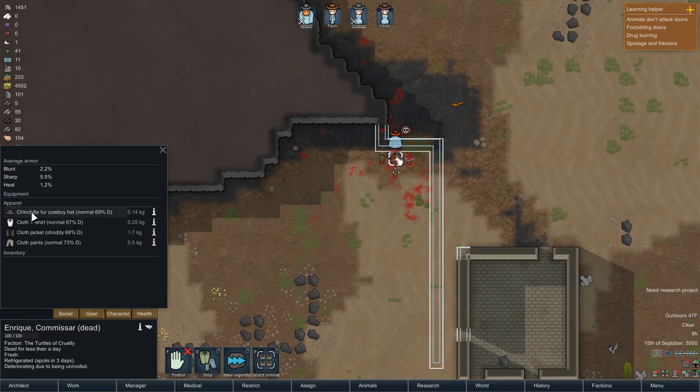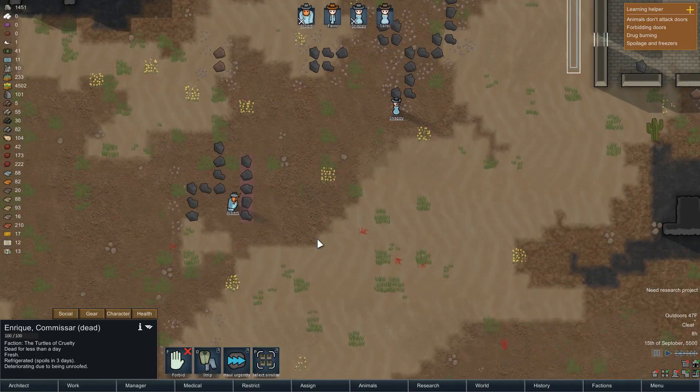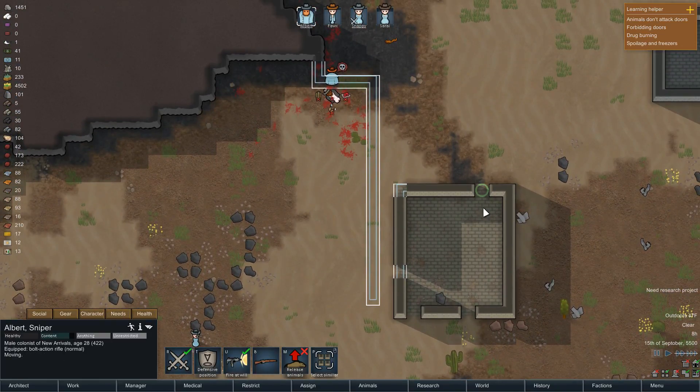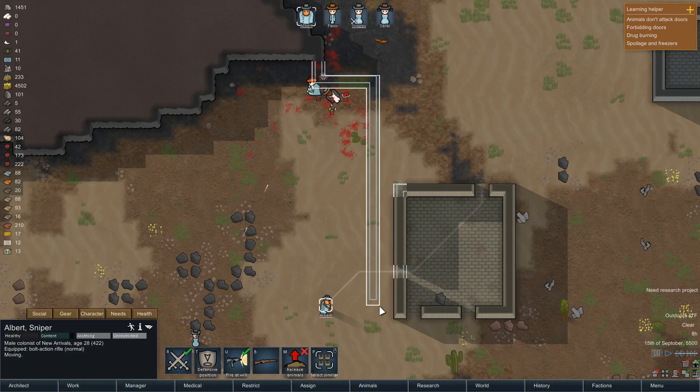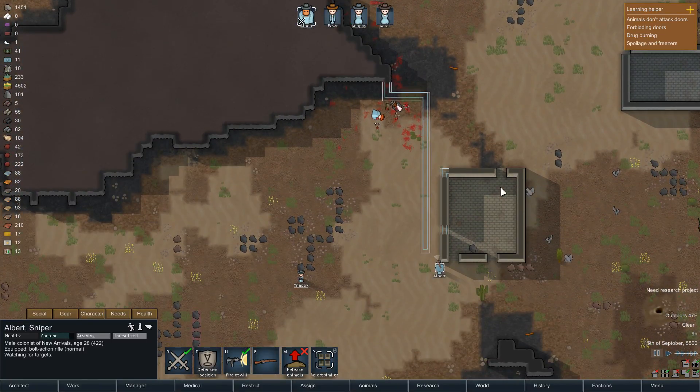Why don't you just duck around this corner here? Perfect. Take a shot - come on. That's two down, two left. Get up here. They actually haven't done anything to me. We have a knife and a club. If we can keep a good distance away from them, we might be able to kite them for a while.